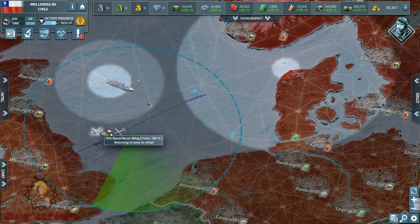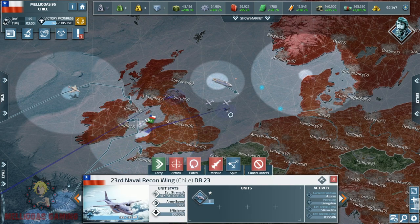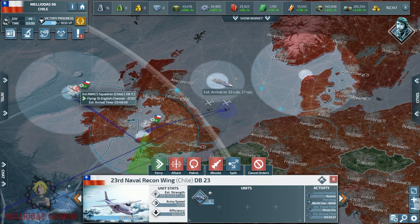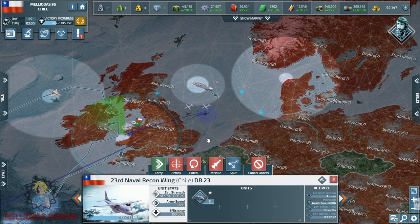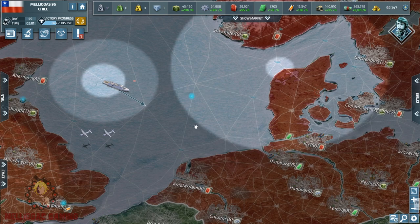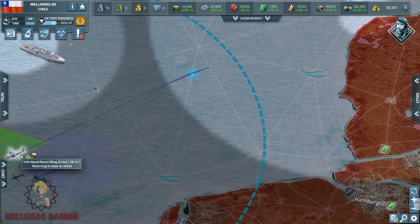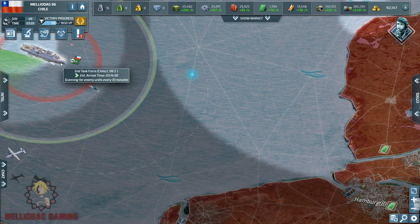The German defenses are on the move — he is moving his stacks. I don't know if he is trying to counter-attack or stack them north of Hamburg for more defenses. We will use the hit-and-run strategy with our stack of cruisers. Watch carefully — I'm going to show you how to properly execute the hit-and-run.